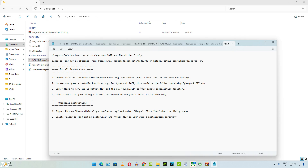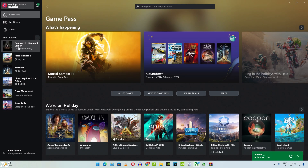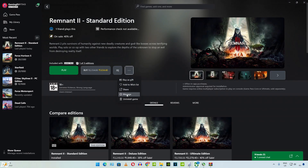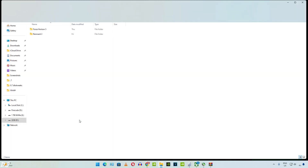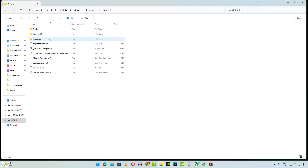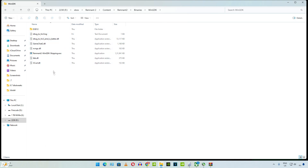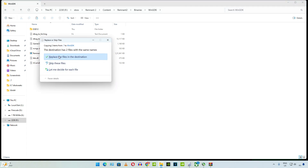You can always refer to the readme text file — both install and uninstall instructions are provided. Just copy these two DLL files and open the install directory of Remnant 2. Paste the DLL files there. In my case they are already present, but if you are doing it for the first time, these files should not be present. Overwrite if prompted.